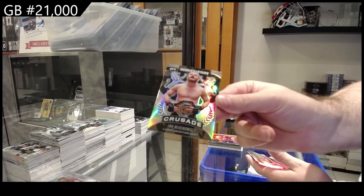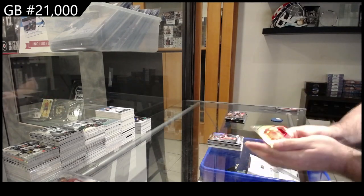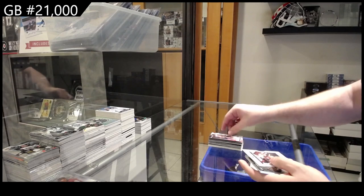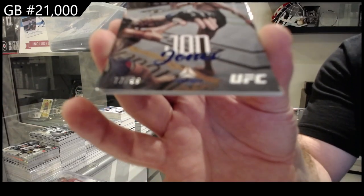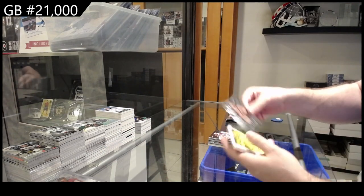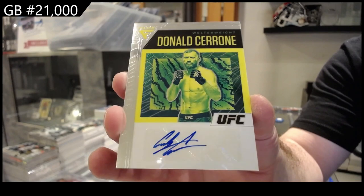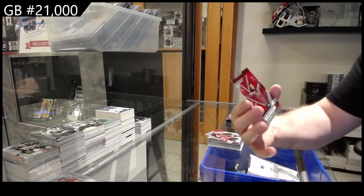A crusade rainbow of Blachowicz, Hamzat Chimaev XR rookie, and we've got a Jorge Masvidal certified. I got a lot of Hamzat rookies. Habib rookies and stars, Usman again playoff, Ngannu legacy, Jon Jones 99 luminance, crusade of Whaley, autograph of Sarone, Donald Cerrone autograph — that's cool — Kevin Holland elite, and a 149 Sterling.